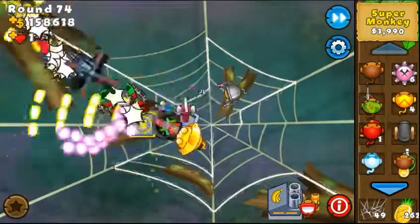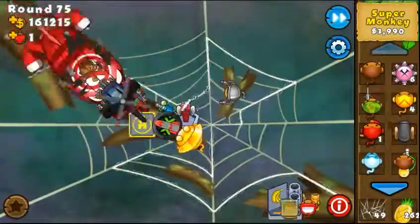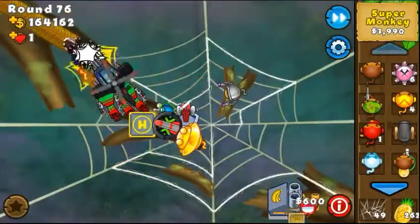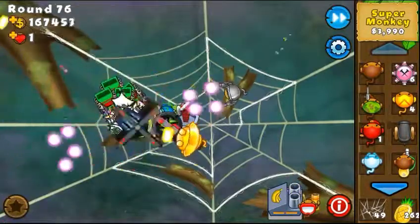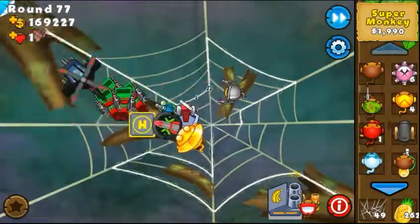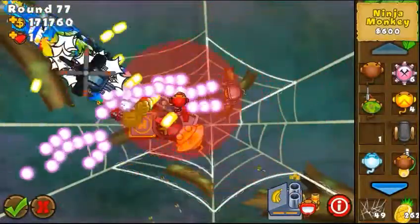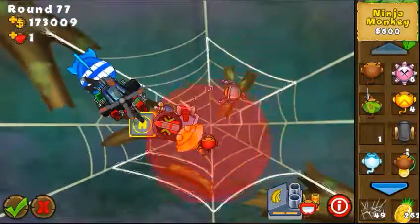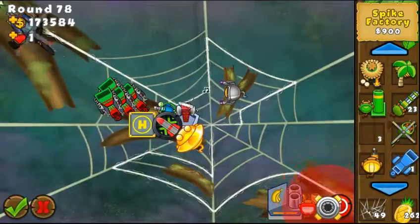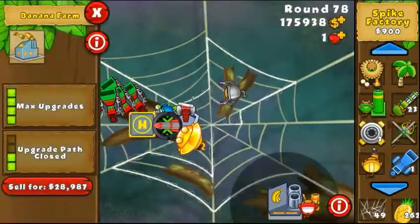That's all for this new track. I have all the lab upgrades on and I'm using the Super Monkey Special Building, so I don't know if this track is really harder. Until now it seems pretty standard and pretty easy, also because the bloons here are gonna follow this web but they're gonna be pretty close to the center — so if you place towers around this area you should be fine. And you have also room at the end to place for example a spike factory right before the end.